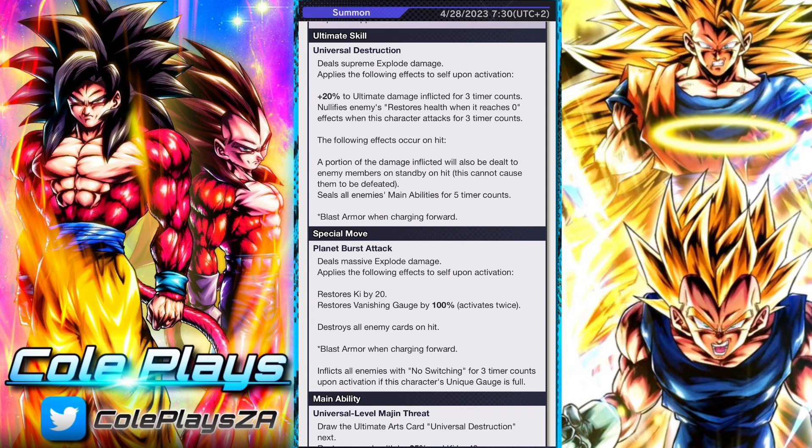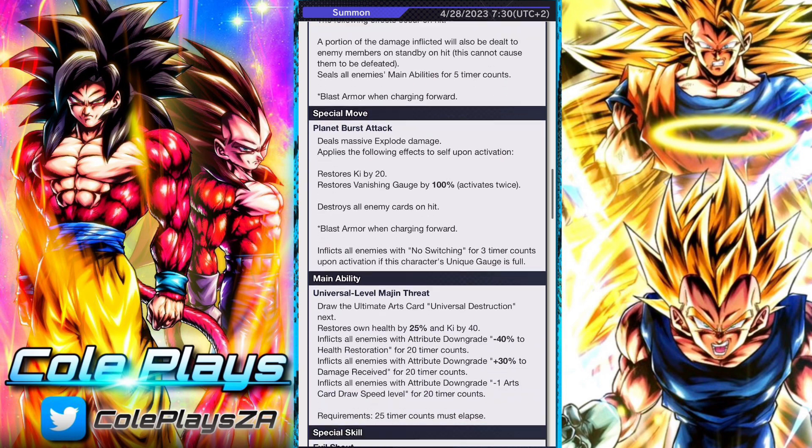His ultimate skill will apply the following effects upon activation: plus 20% to ultimate damage, notification of health restoration when it reaches zero, and a portion of the damage will also be dealt to the enemies on standby — this cannot cause them to faint or be defeated. He'll also seal all enemies' main abilities for five timer counts.